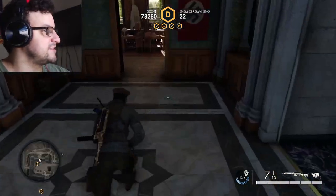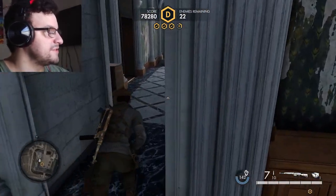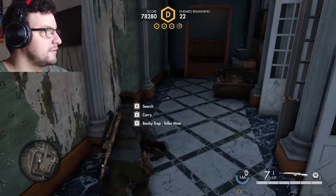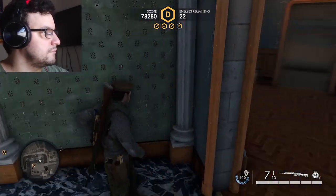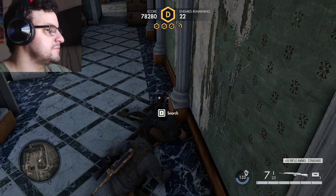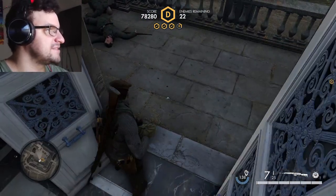Here they come. Just place some traps in these corridors while you watch the other entrance, and take note when these traps go off. You can also take shelter in these little hallways.